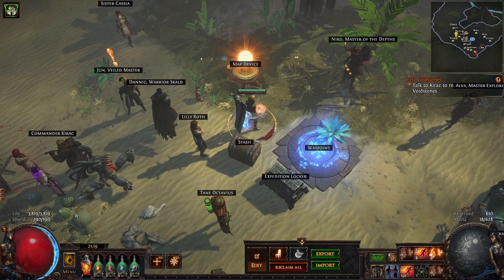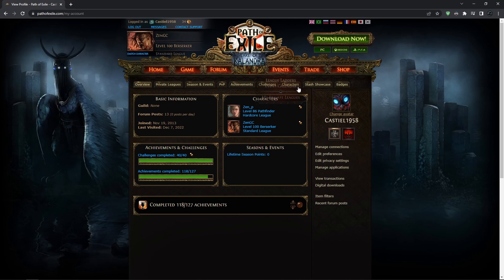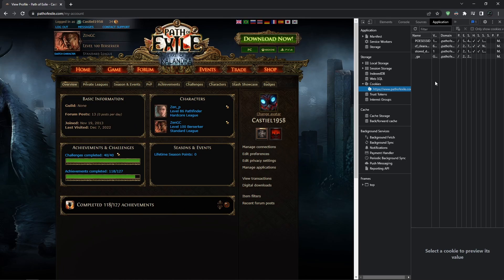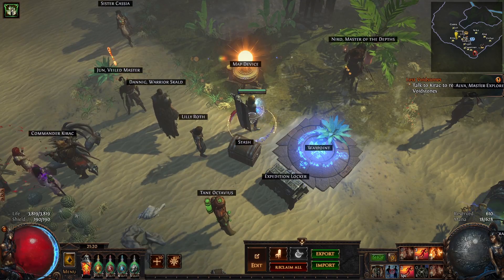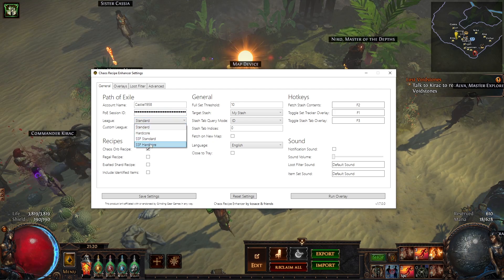To get your POE session ID, go to your profile on the Path of Exile website — you just have to be logged in. Then go to the developer tools in your browser, go to cookies for pathofexile.com, and there will be a name called POESESSID with a value next to it. That value is what you want to copy and paste into the tool. Don't show it to anyone — keep it private. Then you choose your league; when a new league launches you just select it here.